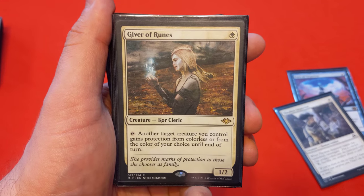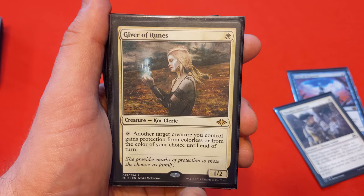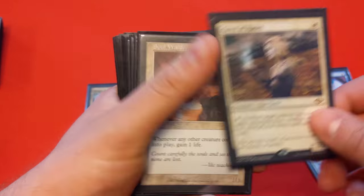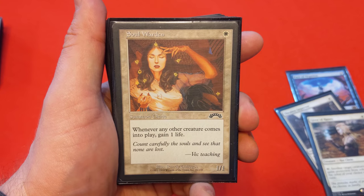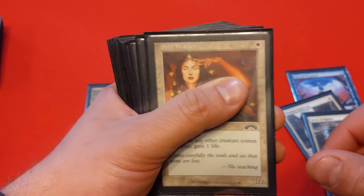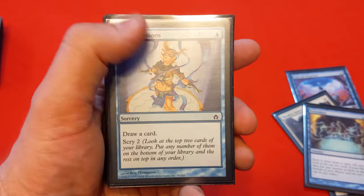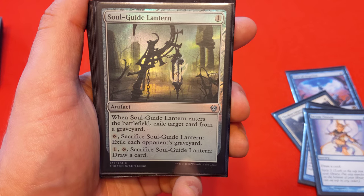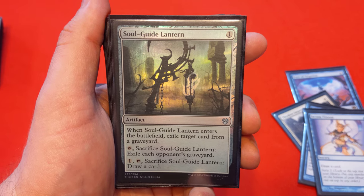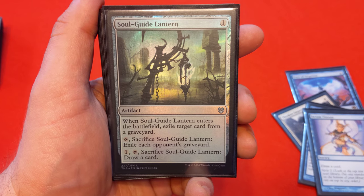Giver of Runes gives Brago protection from colorless or from a color of your choice, making it really hard to block so you can connect and get the blink effect. Soul Warden gains you a life every time a creature enters the battlefield — with all our ETB effects, this could gain 10 to 20 life in a game for a single mana. Preordain gives you scry 2 and draw a card, same with Serum Visions — draw a card then scry 2 — just to dig deep early. And a new favorite: a 1-mana creature that when it enters, exiles a target card from a graveyard. It's great graveyard hate, and if you don't need to hate on graveyards, you can sacrifice it to draw a card.